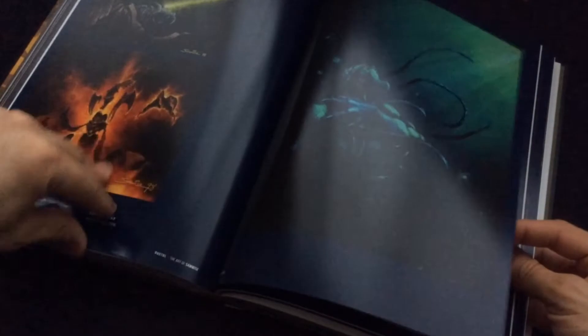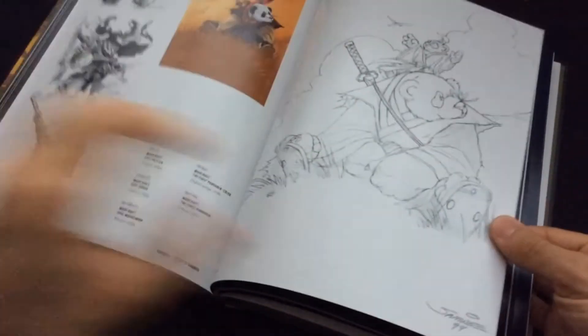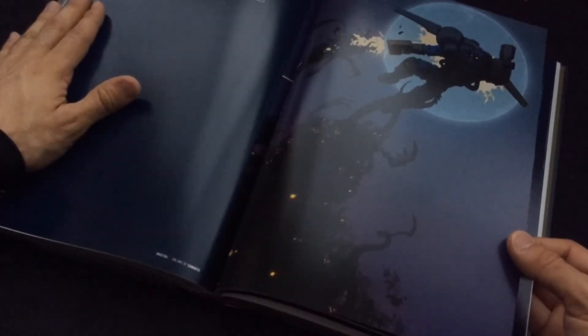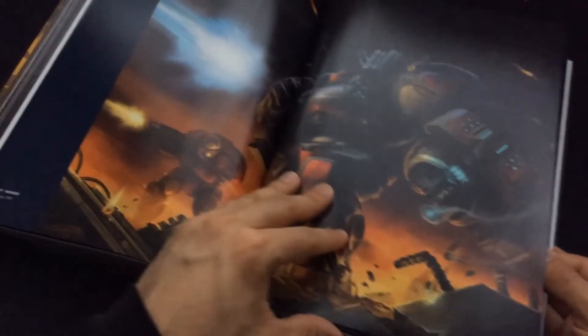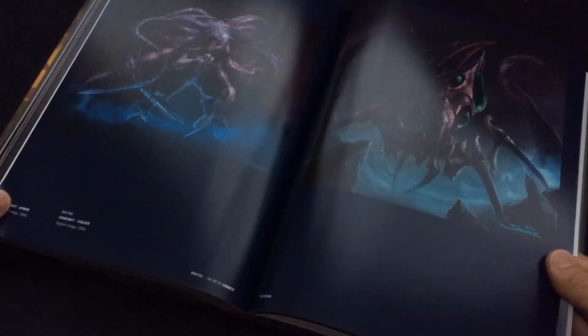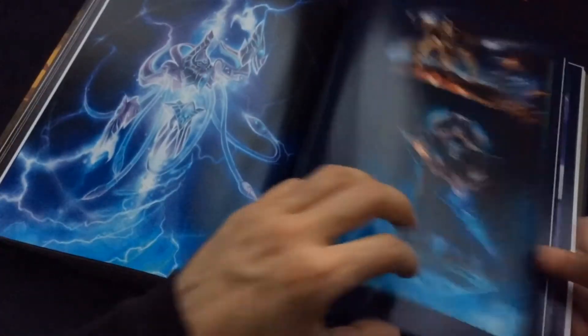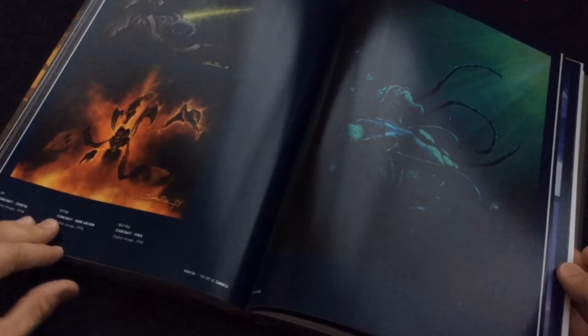Oh, we're getting to Starcraft! Let me see the beginning of this, because I like Starcraft. Here we go — Starcraft. So the book is basically divided by franchise or by game, which I appreciate. So we went through all that Warcraft stuff, we went through a bunch of original stuff, and then we've got more Starcraft over here. We got the Marauder. We got Zerg in here — Stalker, the hybrid. Phoenix, Dark Archon. A whole bunch of stuff. I love this.